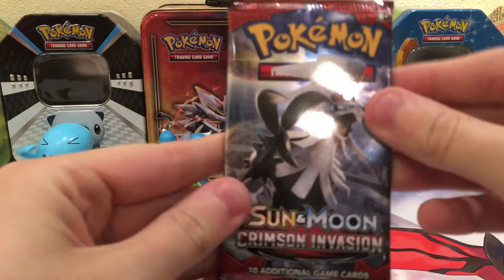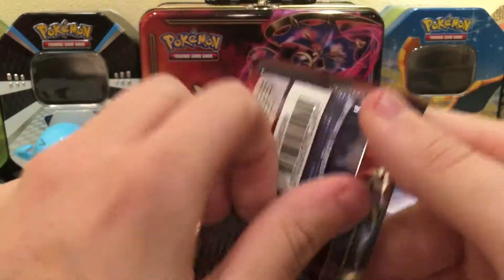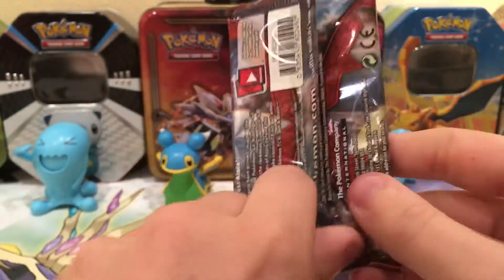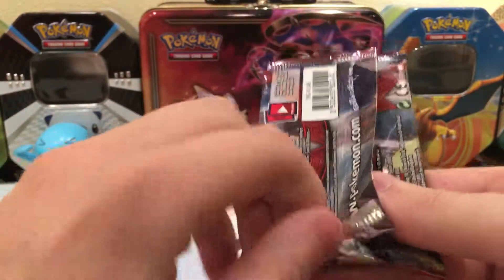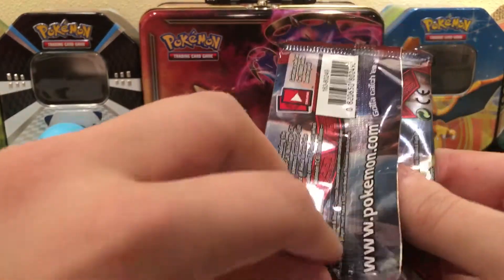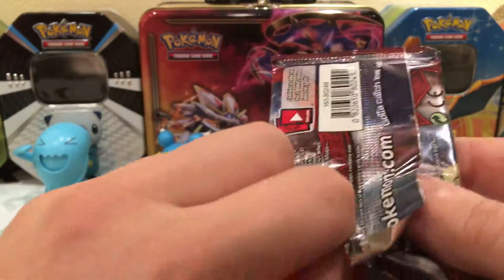Here is the code card. Nothing really great out of that first pack. If we don't get anything out of the second pack, at least here we got Holos. But whatever, because we have three pack chances to get an Ultra Rare tomorrow with the three-pack blister.